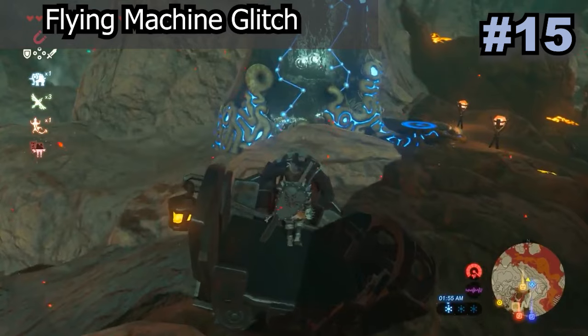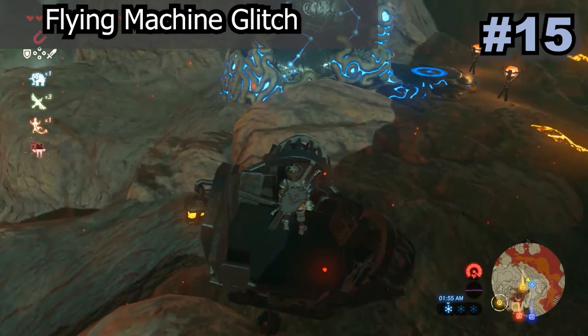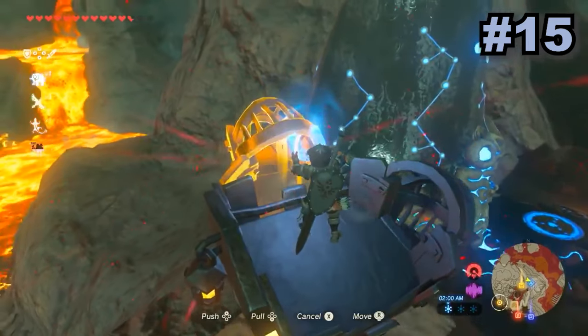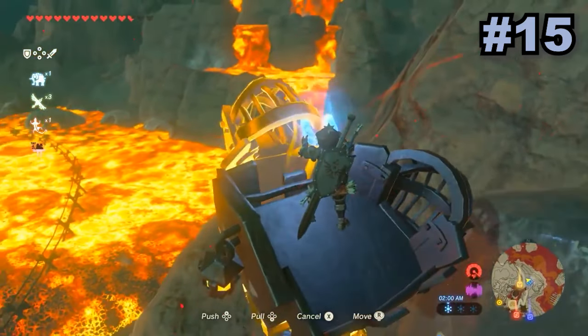This is a very simple glitch that uses magnesis to allow Link to fly on minecarts. By magnesising the bottom minecart, it allows you to raise the top minecart Link is standing on into the air and will allow you to fly.